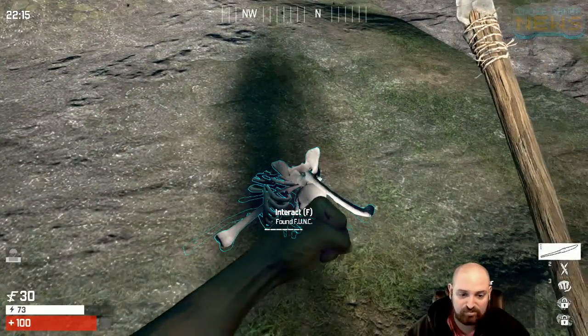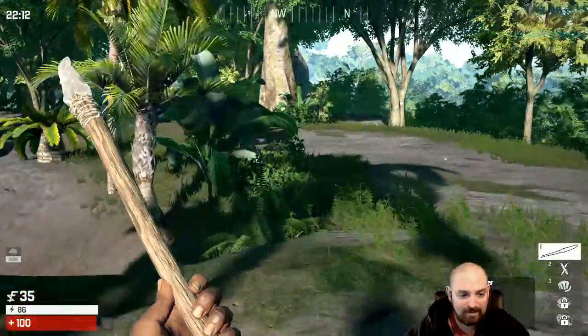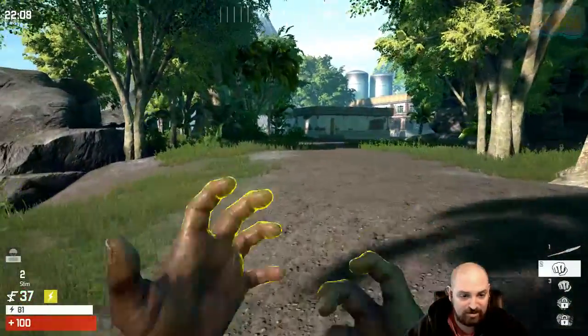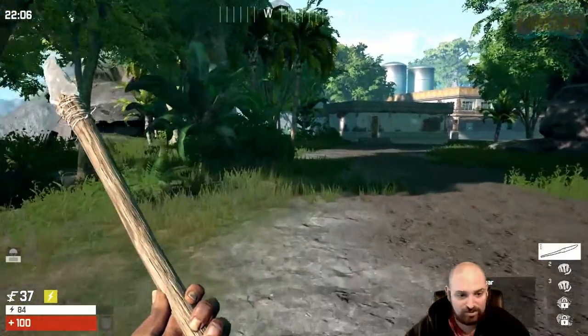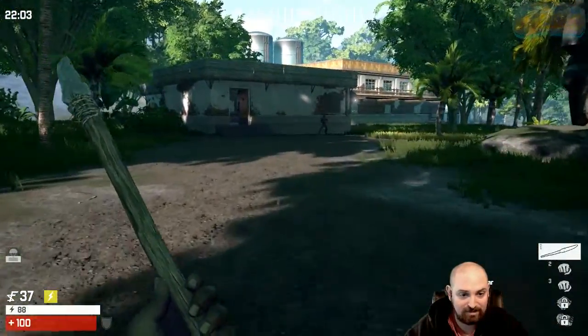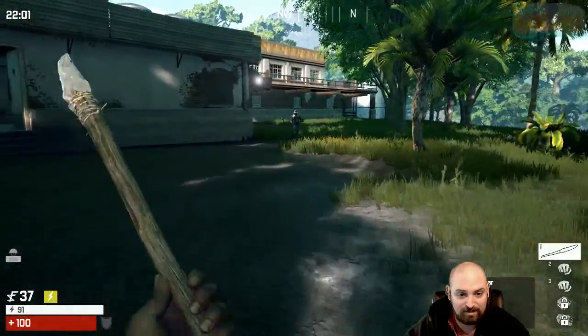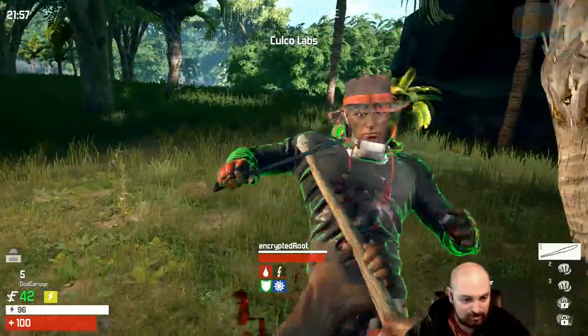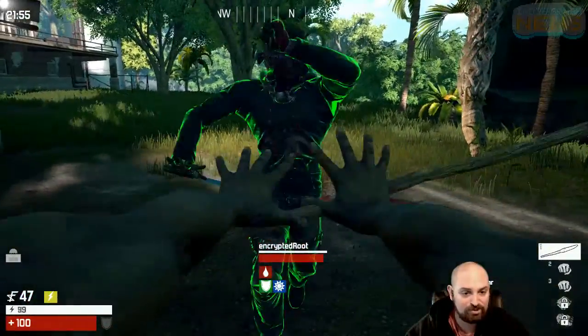I feel like I'm about to run into a fight. I'm not going to shy away from it — I'm just going to go and do it. Let's take our stamina shot. This guy sees me. I'm going to charge up early. I got some bleed damage in there.